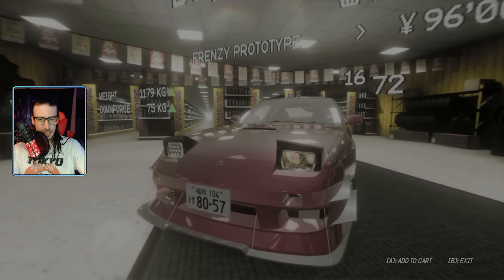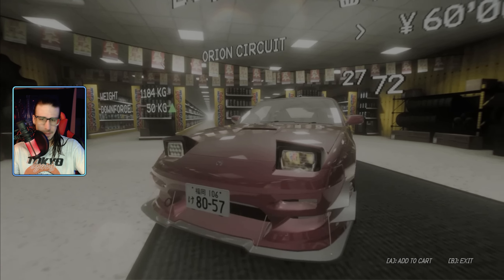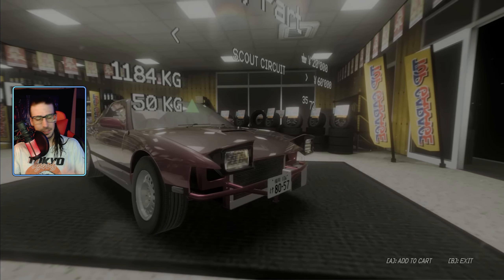Look at all these kits going through there — interior removal, roll cage, paint, wheel stuff, JDM wheels that we wish we had in Need for Speed.